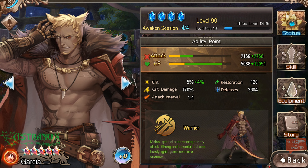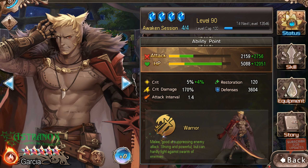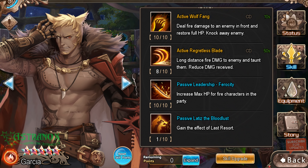He might be second or third with the highest defense in the game. You can bring it up if you pull more of him or use these items. The title gives you 80 HP for fire characters in your party, so those are the stats.